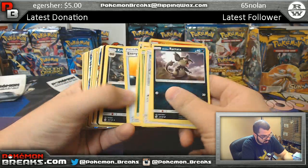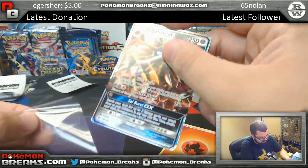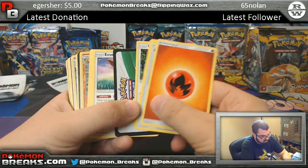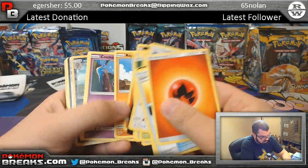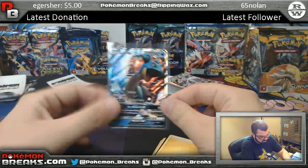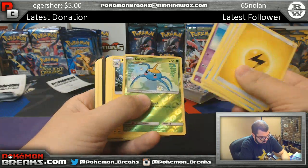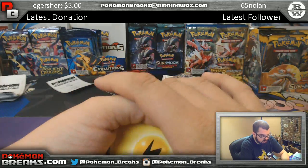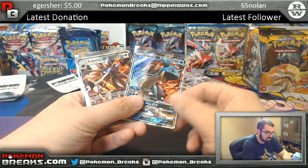Metapod, Solgaleo, Hariyama, Butterfree, Alolan Persian, Lapras, Surskit, Lanturn, Rare Candy, and Cyndaquil — and that will wrap up Brandon's personals. He ended up getting Primarina, Solgaleo, Lapras, Oranguru, and Shinotic.